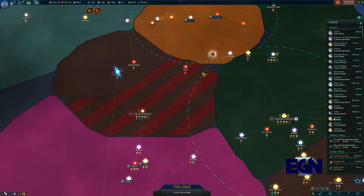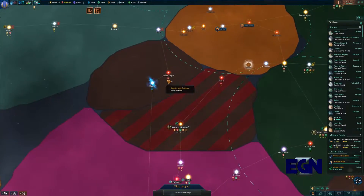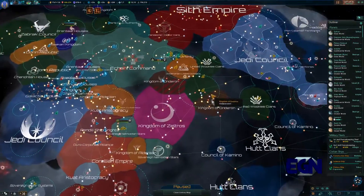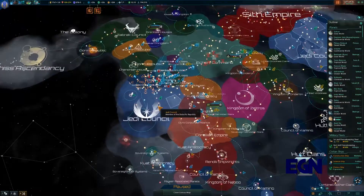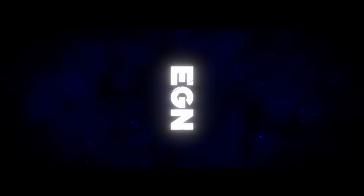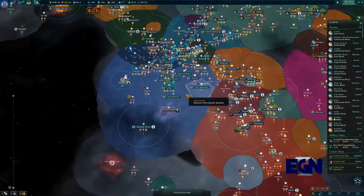With our vassal states now all set up and just waiting to, with any luck, eventually join our empire, I thought it would be a good day today to have a look at seeing where it is that we can expand to next, here on Galaxy Divided, the Jedi Council. Hey, it's Atharill here for EGN and today we are back with the Jedi Council.